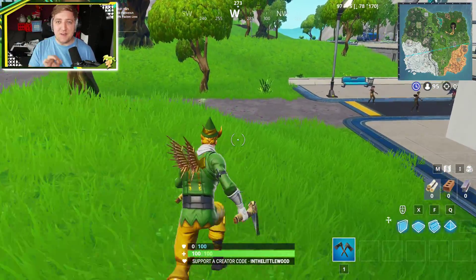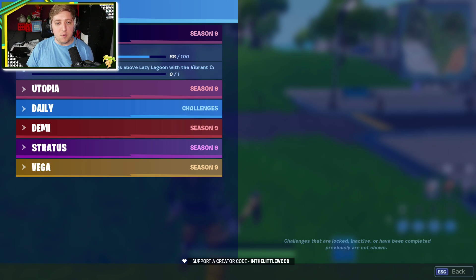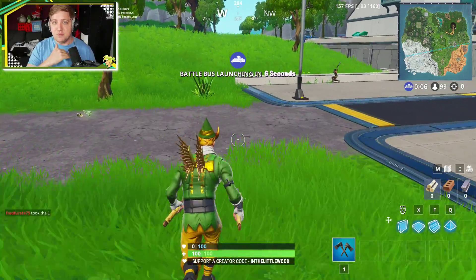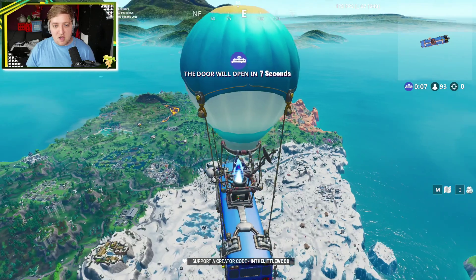Today's Fort Byte is very different to the usual ones. So first and foremost, go into your locker and equip the Vibrant Contrail. And then next up, we've got to go over to Lazy Lagoon and basically fly through the rings that are apparently going to be there. After that point, I have absolutely zero clue as to where the actual Fort Byte is going to be located, but I imagine it's probably going to be beneath the final circle. So let's keep our eyes peeled.